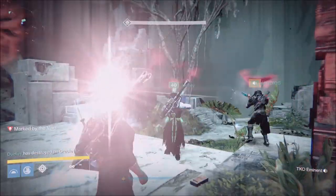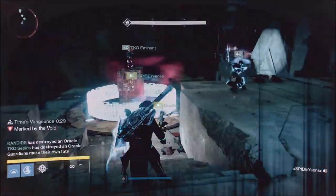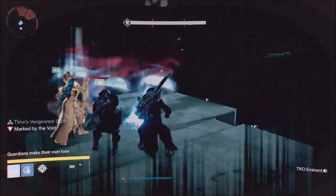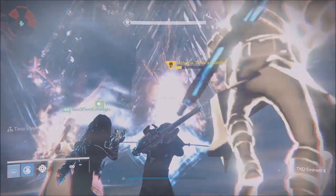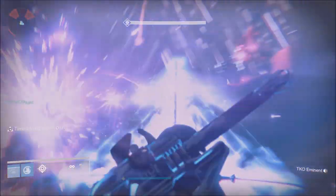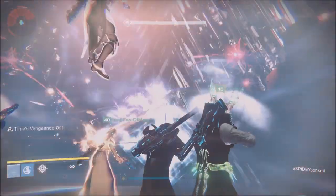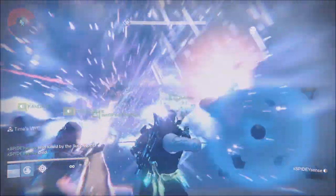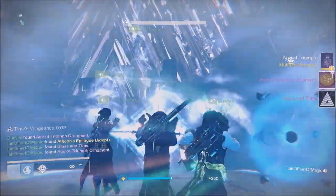Make sure you have people who know what they're doing with the relic — it's a very key part of this team. Everybody needs to be attentive and know they need to destroy their oracle. We actually destroyed the oracles out of order, which we thought would mess us up, but myth busted — it doesn't. During Time's Vengeance in the middle, sticky grenades and Sleeper Simulant are so powerful — if you have Sleeper Simulant, pull that out and destroy Atheon with it.